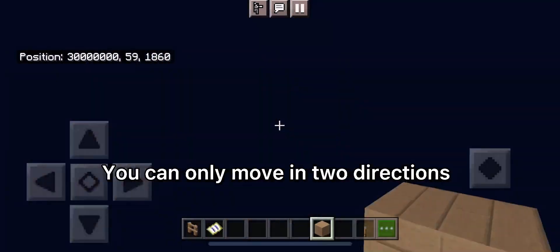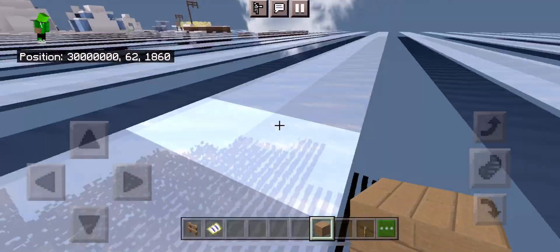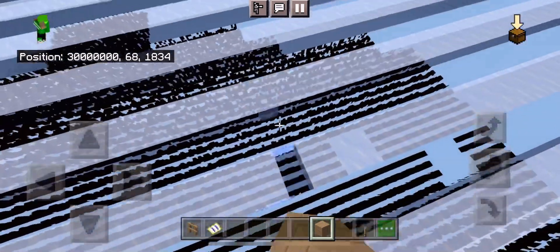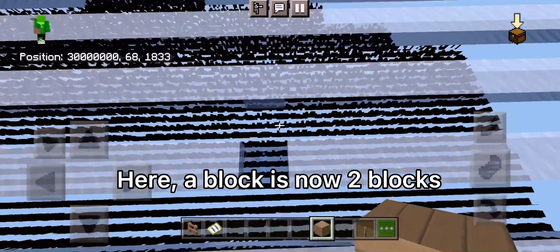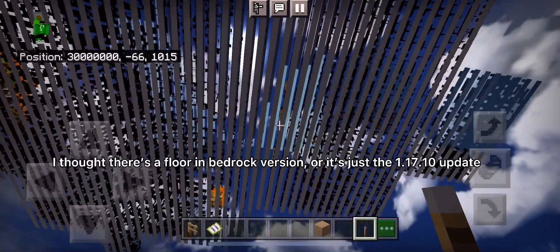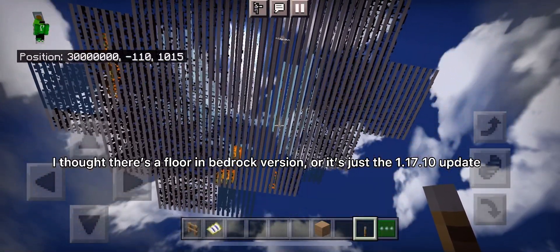You can only move in two directions here. A block is now two blocks. I thought there's a floor and bedrock version, or it's just the 1.17.10 update.